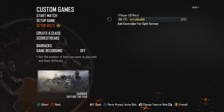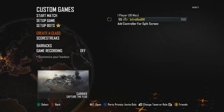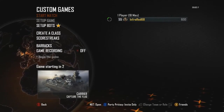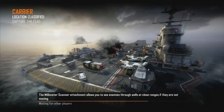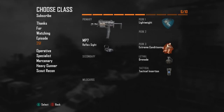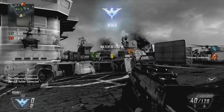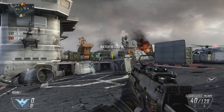Next, start up the match. I recommend putting Tack Insertions on your class if you're doing it on Carrier since I'm going for a suicide shot. I also recommend putting on a rushing class in your class setup — you don't need to, but it'll help you get to the other side of the map quicker so you can grab the flag.